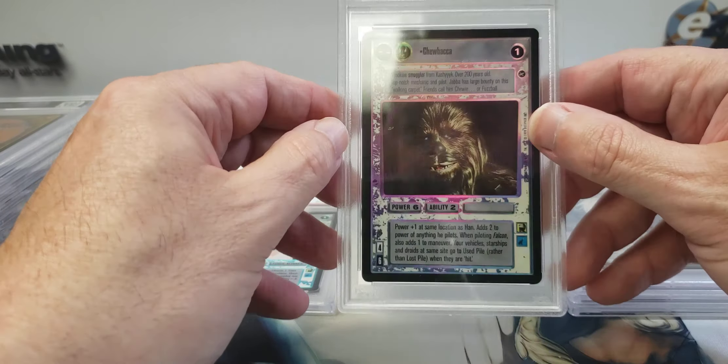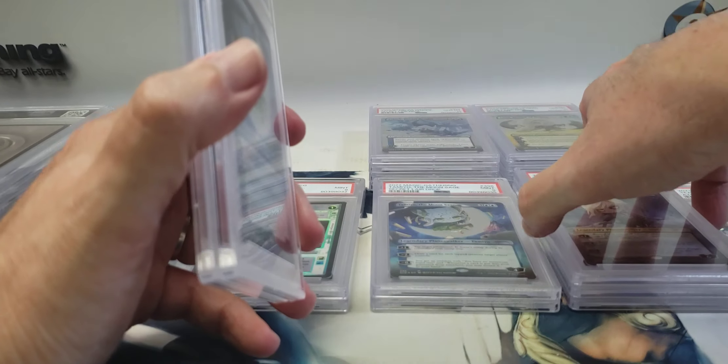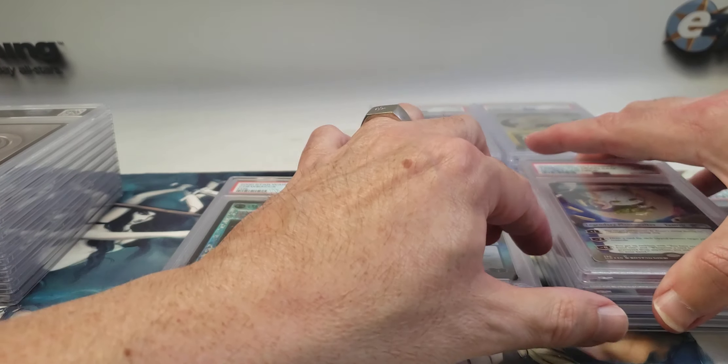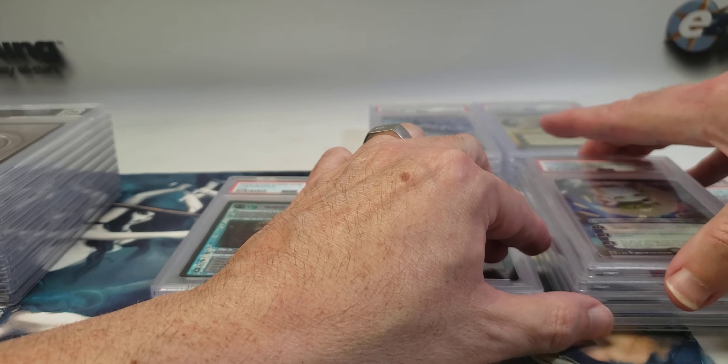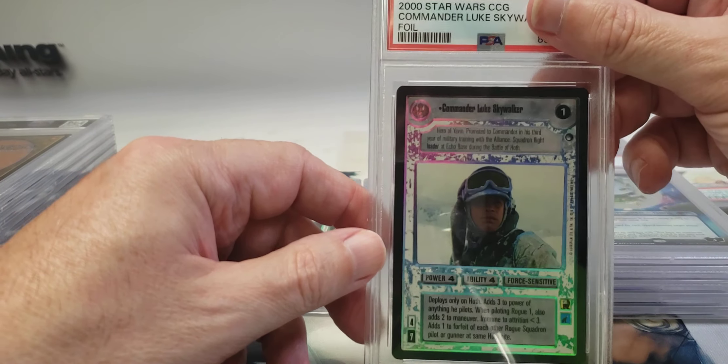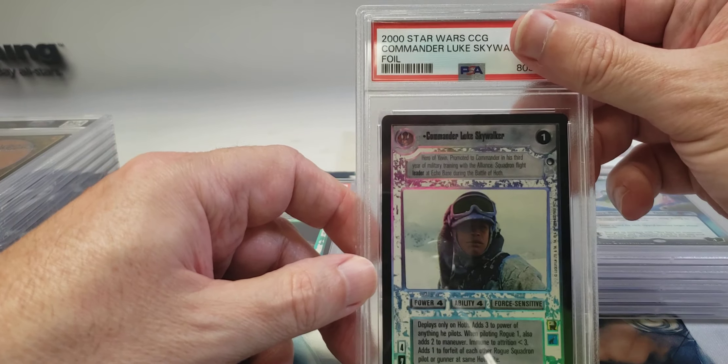Here's another Tamiyo — this one got a 10. So we're done with Sorin: three Sorins were tens and one was a nine. Two Tamiyos so far. Here's another Star Wars card — Commander Luke Skywalker. This one also got a nine, so I'm very happy with that. These cards are very hard to grade.